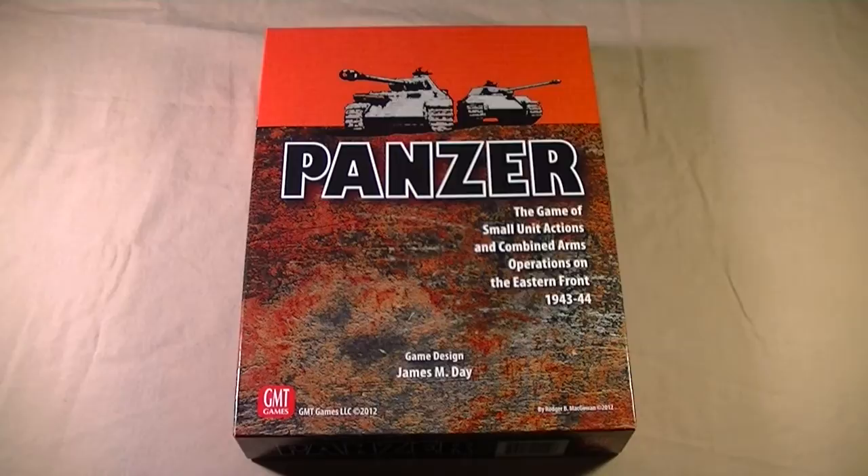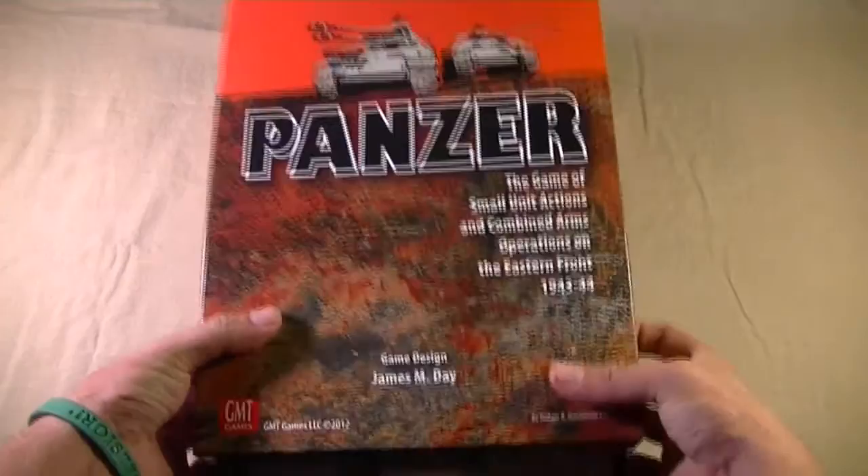Panzer is the game of small unit actions and combined arms operations on the Eastern Front of 1943 and 1944. Designed by Jim Day, it's released from GMT in 2012 and carries a manufacturer's suggested retail price of $72. Upon first glance at the box, you'll notice a very strong resemblance to the classic Avalon Hill game Panzer Blitz — and that's no coincidence, because graphic designer Roger McGowan has dedicated the graphics and artwork in the Panzer series to Redmond Simonson, who did the original graphics for Avalon Hill's Panzer Blitz. So let's take a look inside the box.